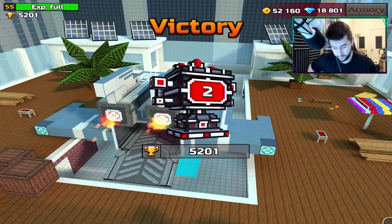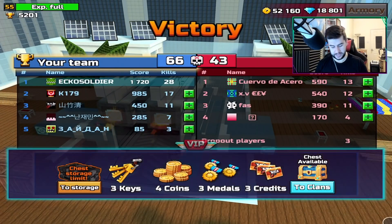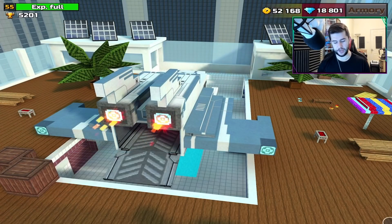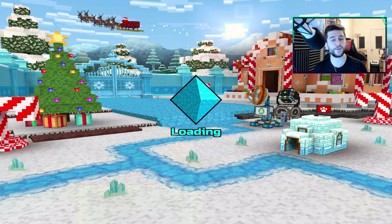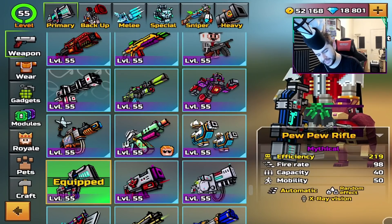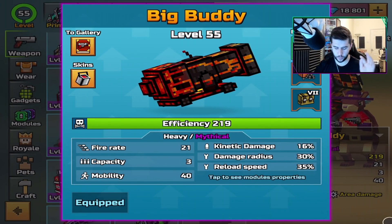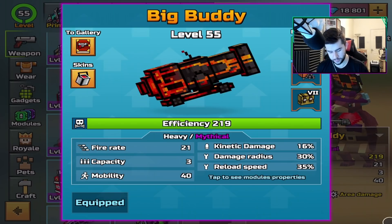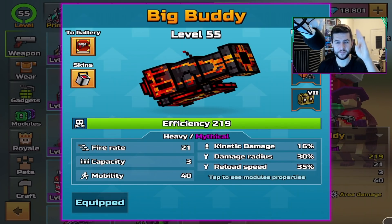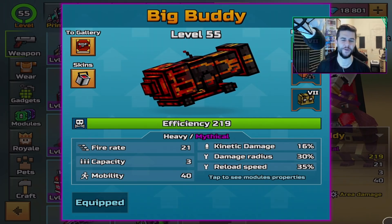Guys, that's all you need to know about the Big Buddy. Is it still good? The answer is 125 million percent yes. 28 kills to end that one. Check it out if you're interested in getting it. It does have a downside — and like I said, that downside is all about the reload, the reload and the waiting between each shot. Apart from that, the Big Buddy Volcano gets a thumbs up from me. Catch you all in the next weapon review.